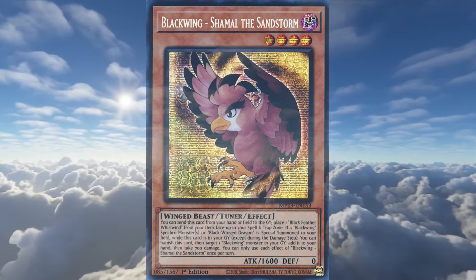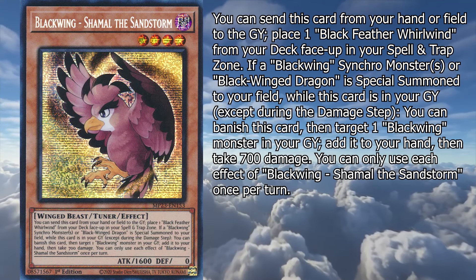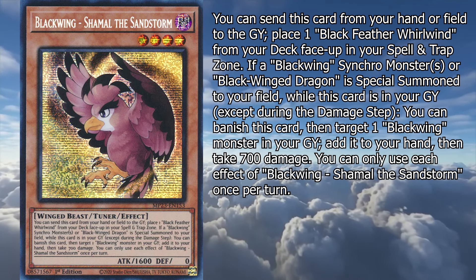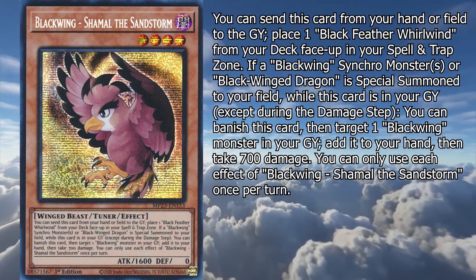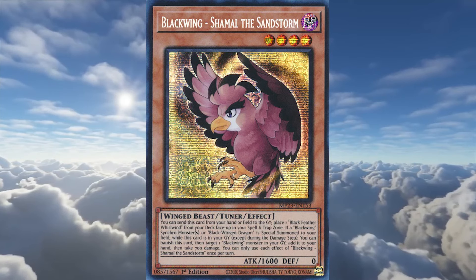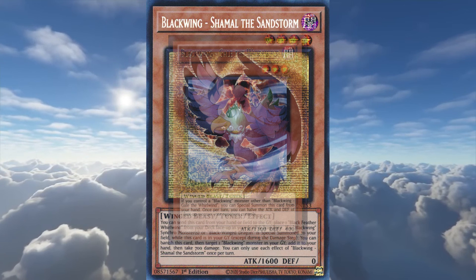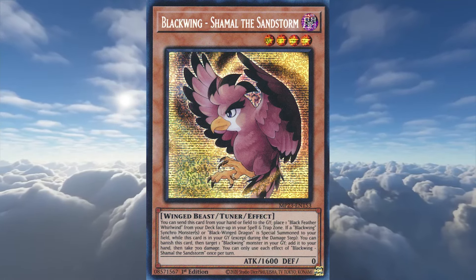Finally, our last main deck monster is Black Winged Sharmul the Sandstorm. It's a level 4 Winged Beast Tuner with 1600 attack and this effect. You can send this card from your hand or field to the graveyard to place one Black Feather Whirlwind from your deck face-up in your spell and trap zone. If a Black Winged Synchro monster or Black Winged Dragon is special summoned to your field while this card is in your graveyard, except during the damage step, you can banish this card, then target one Black Winged monster in your graveyard, add it to your hand, then take 700 damage. This directly activates one of the deck's better support cards straight from the deck, allows for recovery of monsters, and does damage to you to trigger Black Winged Dragon's effect. The first two effects are very useful, and worth running at least one of these birds.